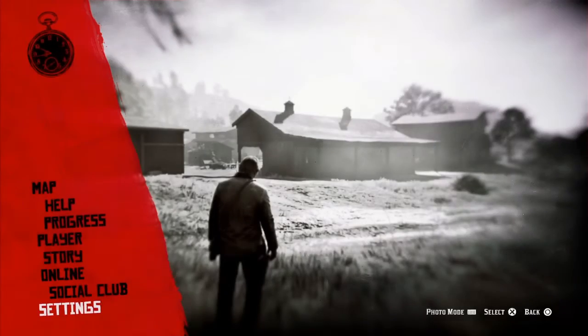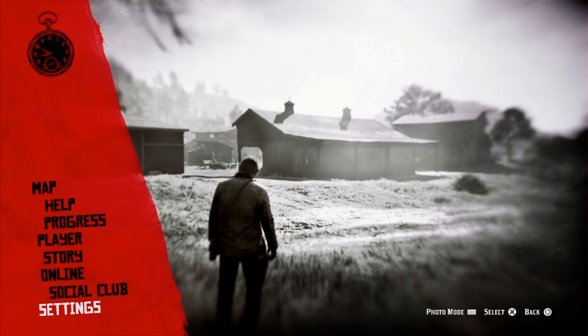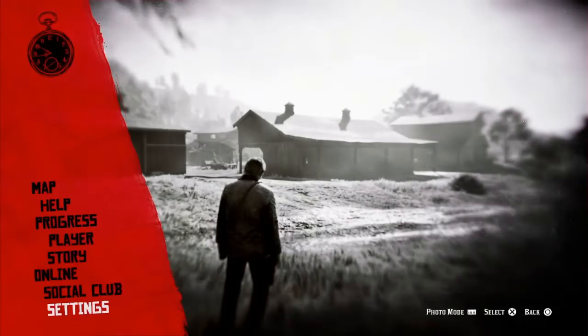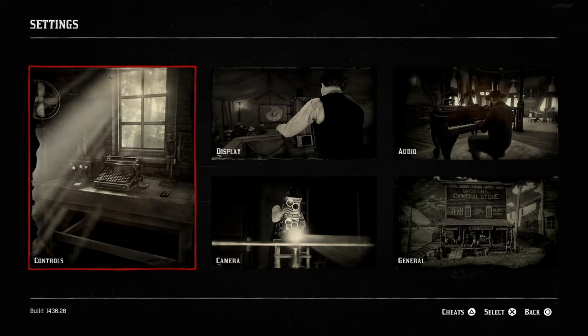I started a fresh story mode match. What you want to do is press Options to go to the menu, then scroll all the way down until you're at Settings, then press Triangle for Cheats.